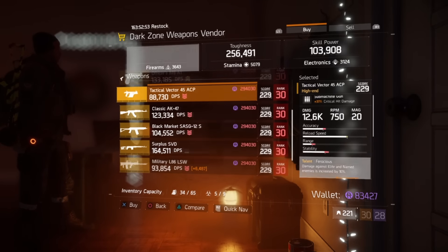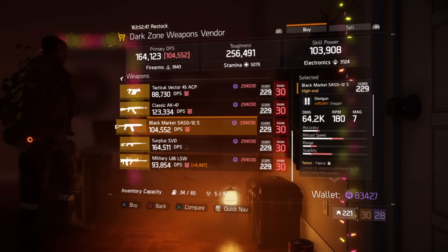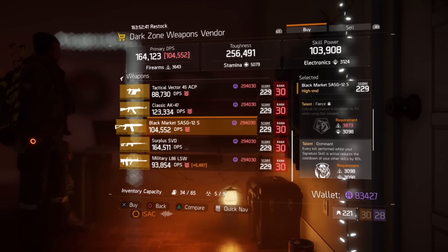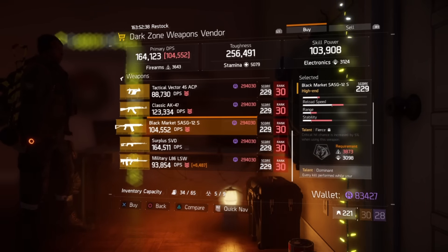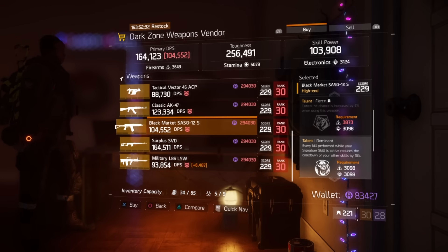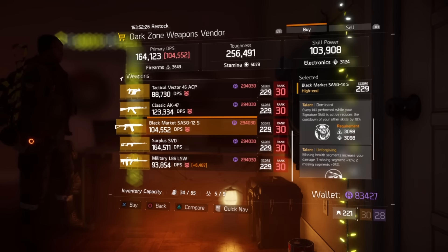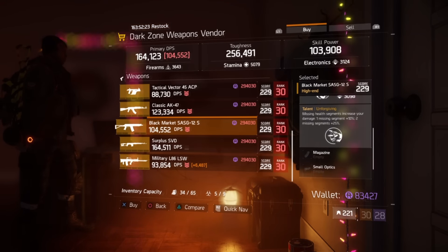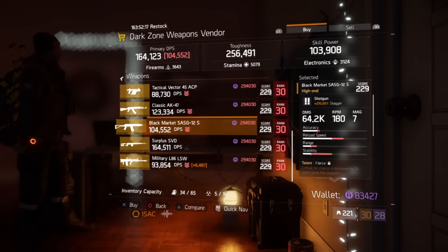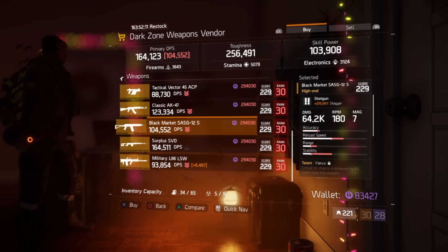In DZ3, nothing really stands out, but the Black Market SASG-12 with 270 stagger, Fierce, Dominant, and Unforgiving is the best they have. Fierce is tough to proc since it pulls toward Firearms or Electronics, but Dominant helps get your signature back, and Unforgiving could be okay — not ideal but it's the best option in DZ3 this week.